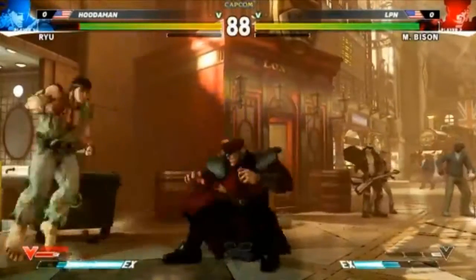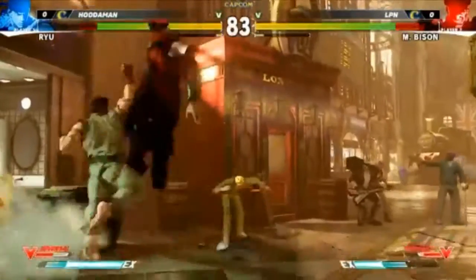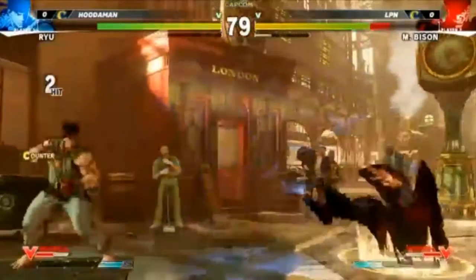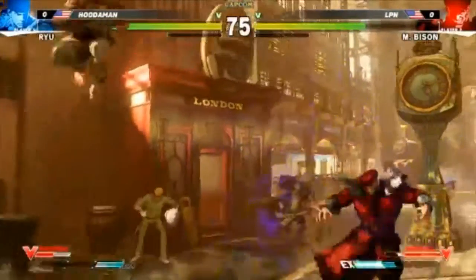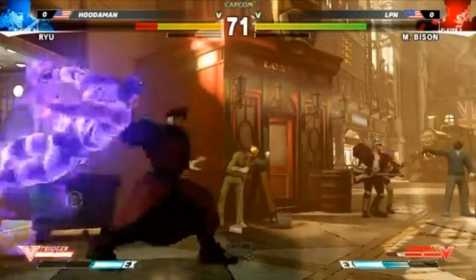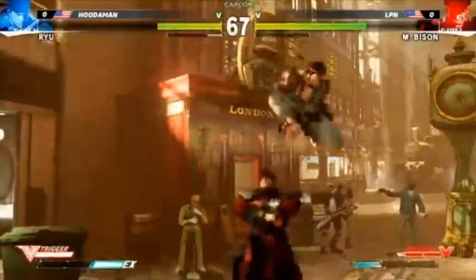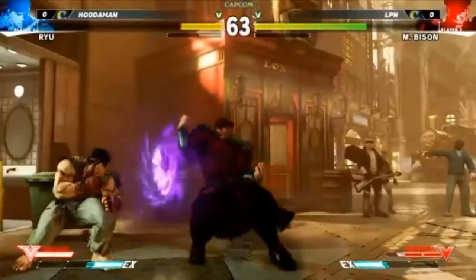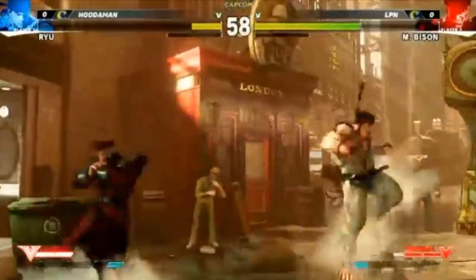A lot of muscle memory from SF4 — it was happening to me too. I kept trying to do crouching medium kick into scissors and it just doesn't work. It's one of the hardest things, trying to unlearn things we've built up in five or six years of playing SF4. Crouching medium kick has always been cancelable. I feel like Bison, even compared to the Alpha version which threw fireballs, is the most different out of all of them.